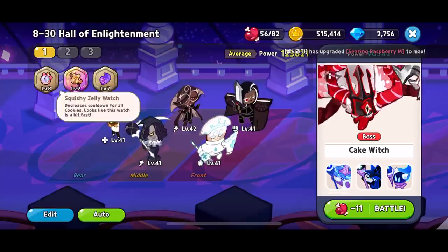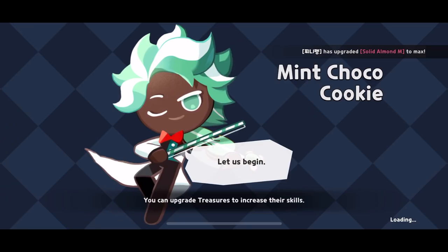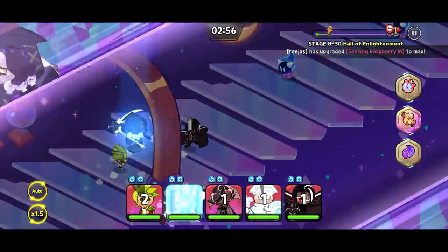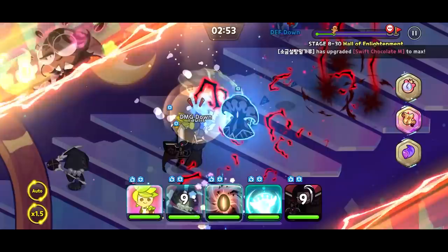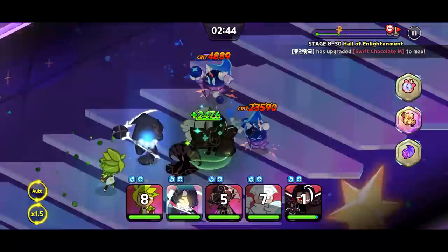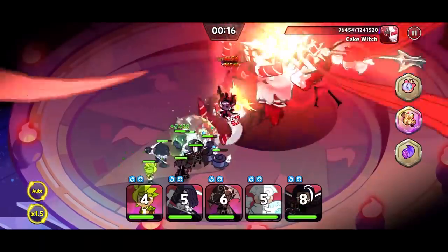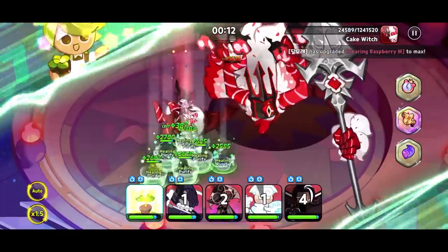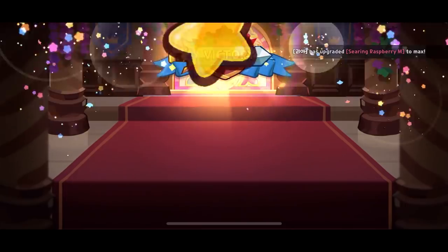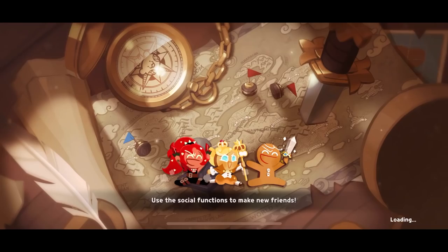On top of that, when we run stages we're also going to be getting experience just for finishing the stage. I'm going to run the very last stage to demonstrate. You've probably seen on the official YouTube channel they're releasing a hard mode — that's because people have blasted through story mode and now they've increased even more challenges. The witch is down with only 10 seconds to spare — that's five extra XP right there. It's not great but it's an extra bit.